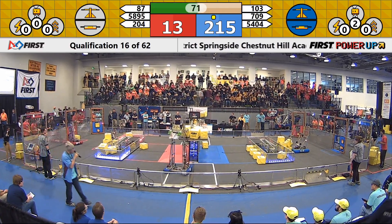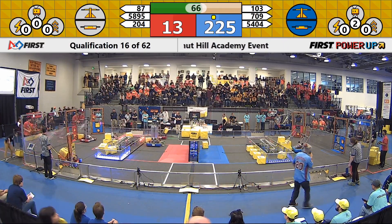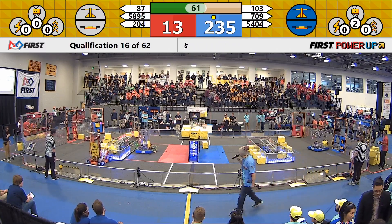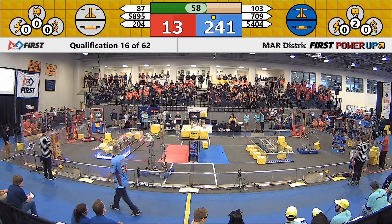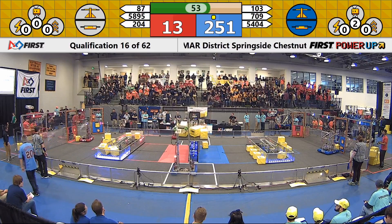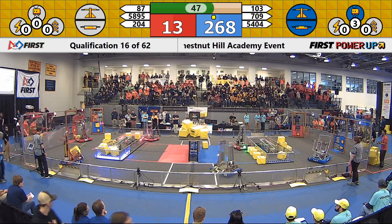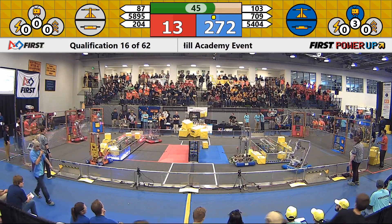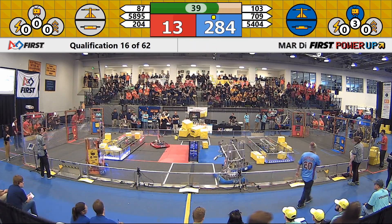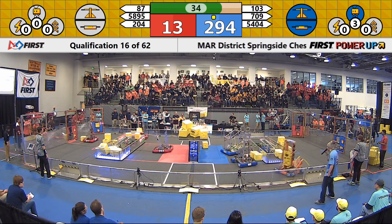Our blue alliance currently owns all three of those elements on the field, and they're also only one power cube away from getting that levitate power up. Heading to our red alliance, team 5895, Petty School Robotics, working to get that switch back into their control. Team 87, the Red Devils from Mount Holly, New Jersey, working on getting that power cube into that exchange. Our blue alliance activates their levitate power up. Now we see team 103, the Cybersonics, working on getting that power cube into their robot and putting it inside that switch.